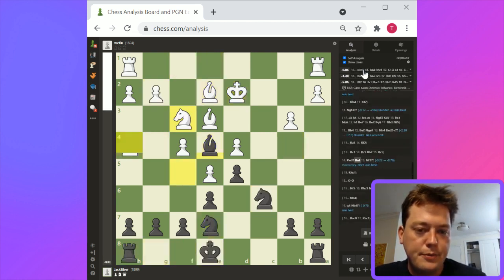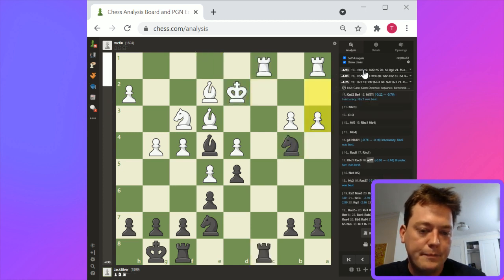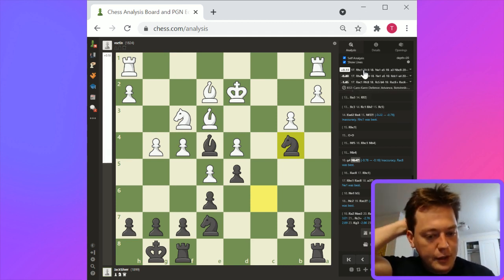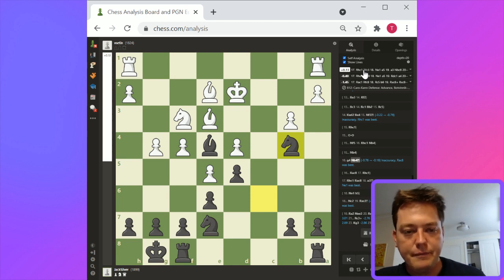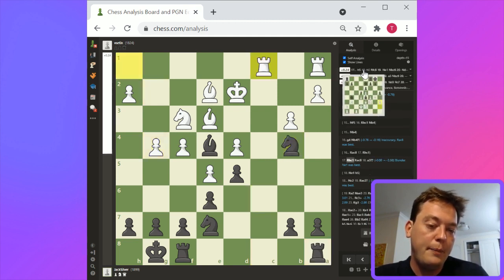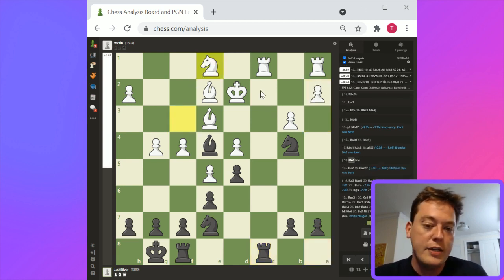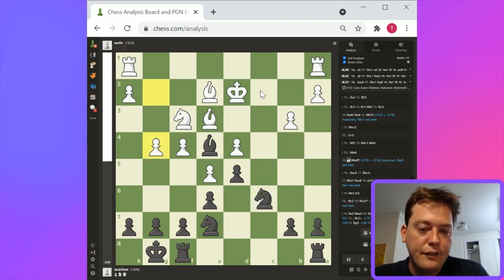I think basically black does a pretty good job of capitalizing on this. The position's bad for white, and black manages to exploit the weaknesses. So: bishop takes, g4, knight b4, knight c2, rook takes — black's better. I don't think knight b4 was necessarily that great an idea. Probably rook to c8 is a better idea. Anything to face off against rook c1. The knight to c2 is a great move and completely justified if you're actually getting knight c2 in — that justifies knight b4. But white doesn't have to let this happen. He could play knight e1, and basically this threat is no longer effective.